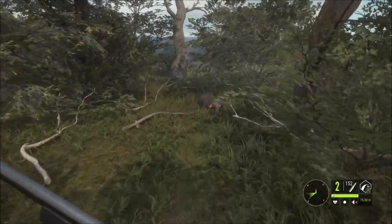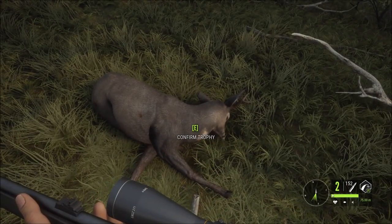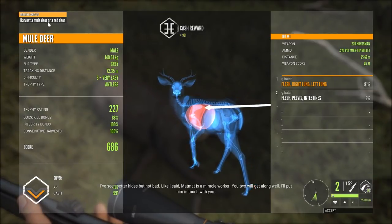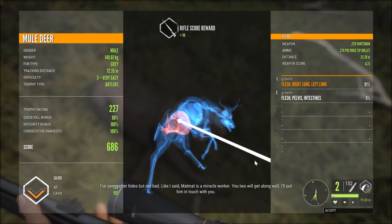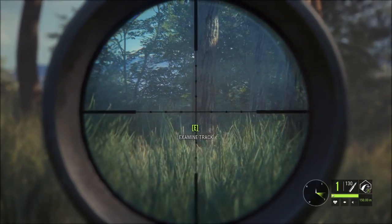So I'll pick him up and get back onto this buffalo. Other buffaloes! Wow, that is a tiny buck. He gave a good call. It housed me — I had that for a mission. I've seen better height, but not bad. Like I said, Matt is a miracle worker. You two will get along well. Okay, I'm tracking out a buffalo friend — I had another one move through here.